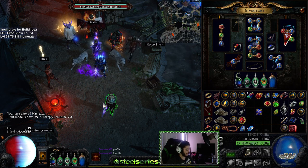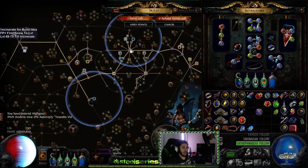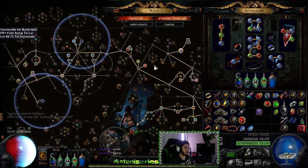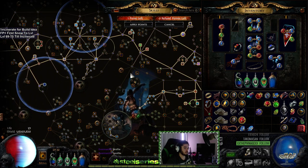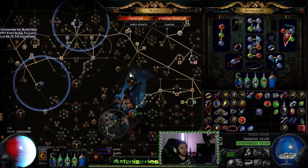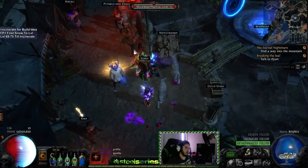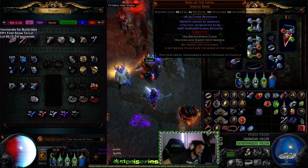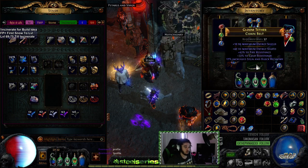The main thing is that whole GMP factor — having the extra projectiles is huge. I was going to show you GMP plus Rain of Splinters, and Frostbolt kind of interacts the exact same way. So I think I'm going to go ahead and pause the Crit Incinerate, because I've spent a lot of currency trying to make it work — especially suiciding one accidentally with a Caustic Monoflask.